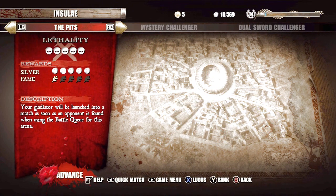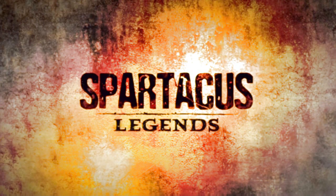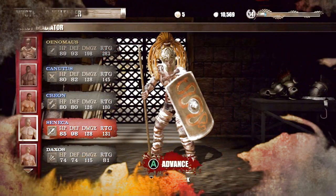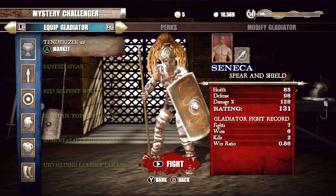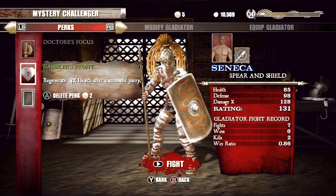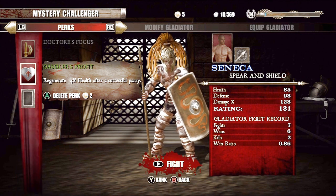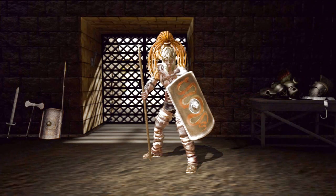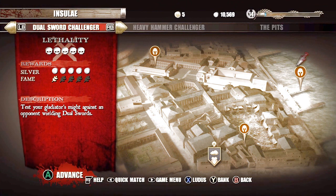What I'm doing is building up my gladiators. How do I build them up? Well, you buy them and then you train them. Like this Seneca guy — they each get perks. He only has two perks, and to get a perk you have to beat a gladiator. Since he's going up against dual daggers, I'll try to find a fight in one of the districts for dual daggers. Hopefully I'll get a good power up.